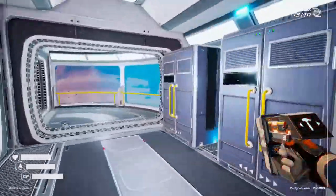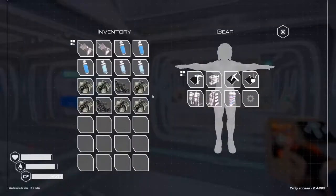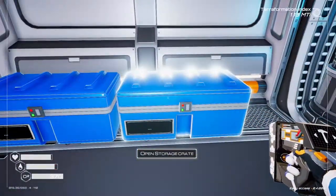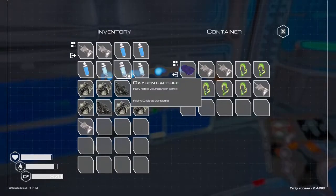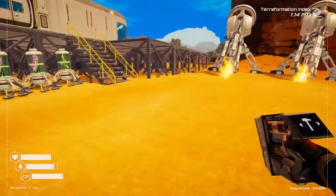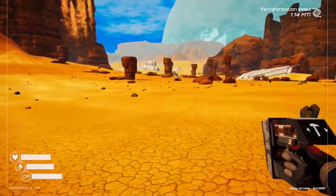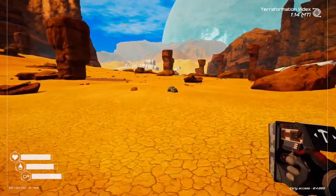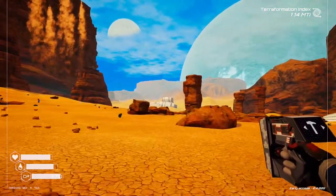I'll grab a couple more iron so we can get some chests in there as well. For food and water, we should be okay - I'll take one more. We've got three water and three oxygen, so we should be fine. I need to find osmium and uranium, so we're going to head over this way and have a look at what's there.